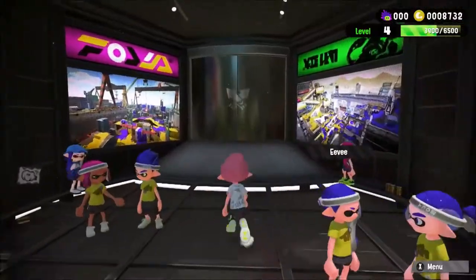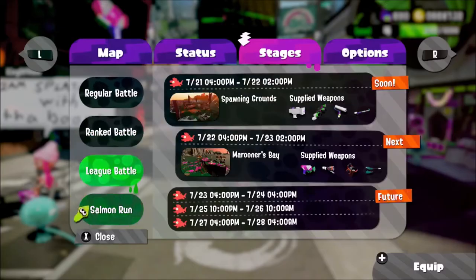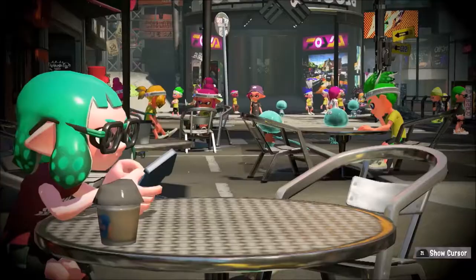Just like in the first Splatoon, you begin by creating your own squid kid, before diving into this post-apocalyptic universe full of strange and stylish sea life. From here, you can jump into arena battles, shop for gear and weapons, try out a few other game modes, or just chill out and inspect the latest fishy fashion trends.